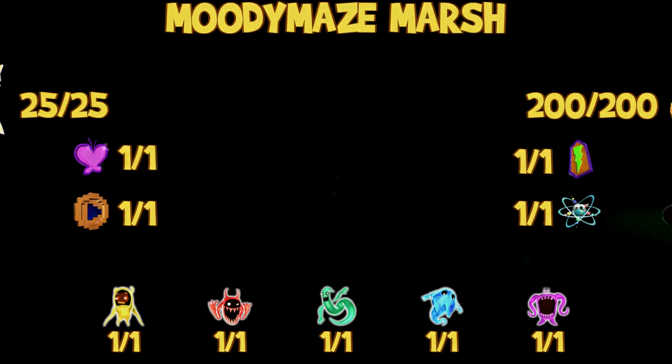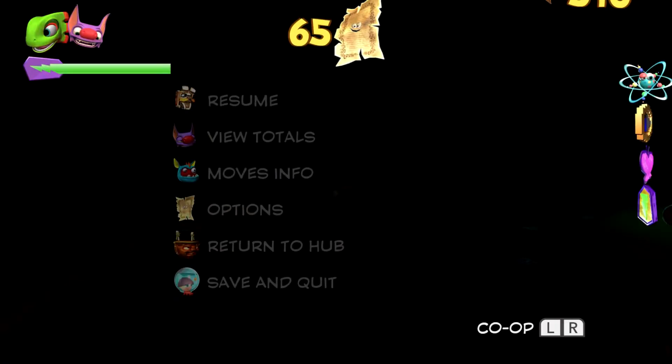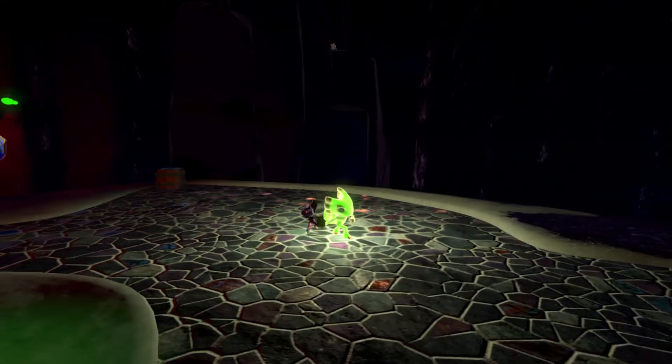We're done with Moody Mace and Marsh — we're basically done with all the main worlds, except for a couple of miscellaneous things, which is why I'm starting off in the middle of this cave here in Glitter Glaze Glacier.